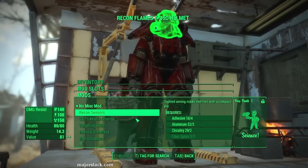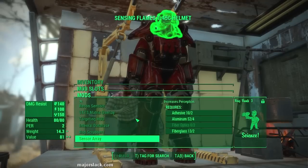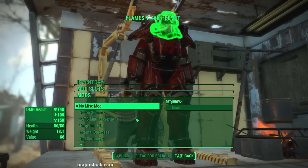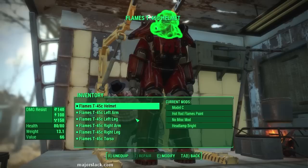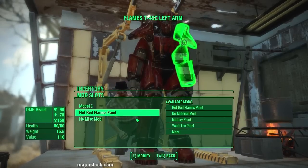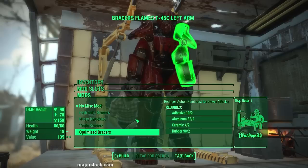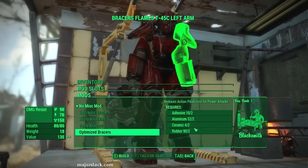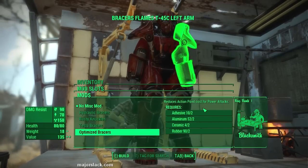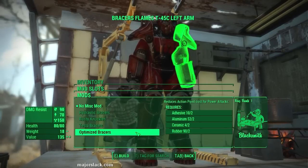Back to Miscellaneous Mod. All of these require Science Ranks above our pay grade right now. All we have is Science Rank 1, so all the mods that go on the helmet we can't do — we'll just ignore that. On the arms, I want Optimized Bracers. Optimized Bracers reduce Action Point Cost for Power Attacks. This is very important and it's going to go perfectly with a special melee weapon I'm going to acquire later on. It's all planned. I highly recommend that you get this.